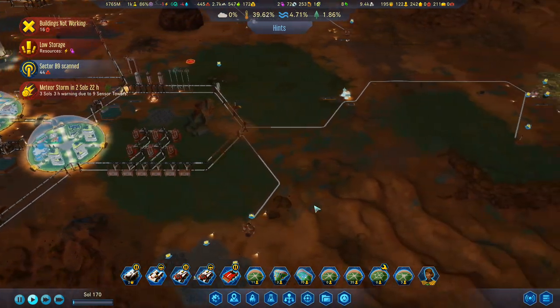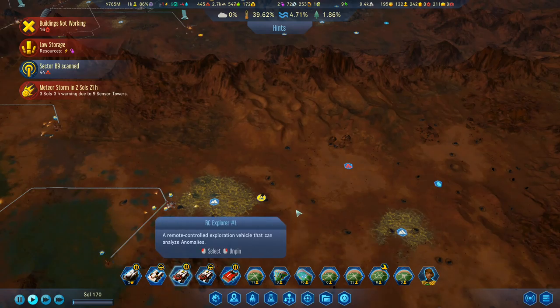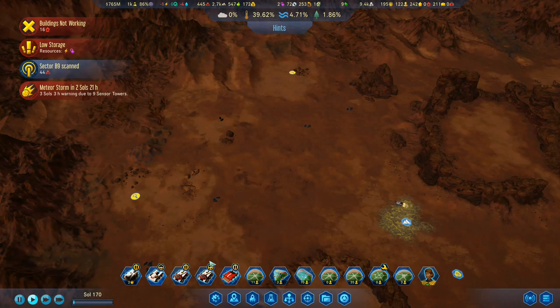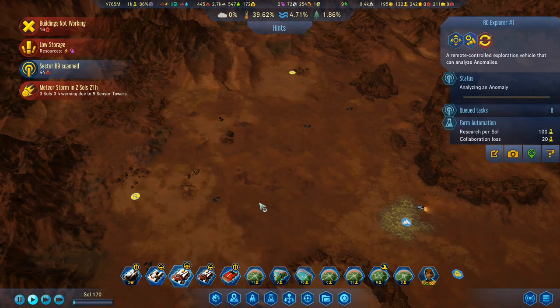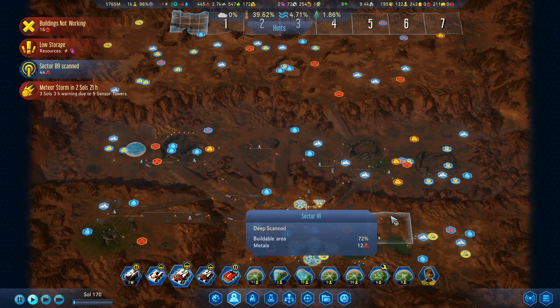Let's scan that anomaly there. There's some more over here, so I'll go with the other one. That one can scan over there. Probably should have done it the other way around, but never mind, that's fine.